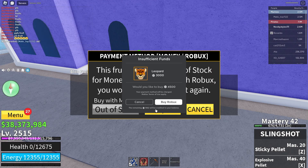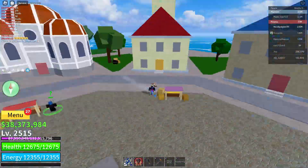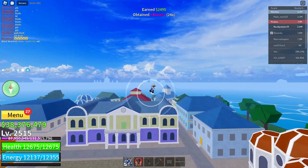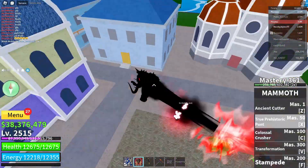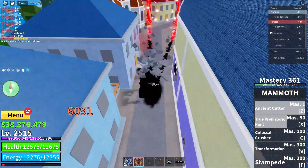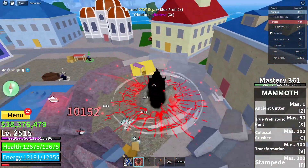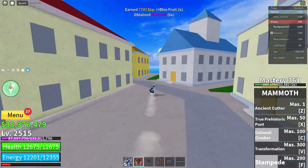Wait until you reset, then click cancel, cancel, exit, and click on the black box. Do the same thing at the other Blox Fruit dealer in the marine start area. Go ahead and go to the marine start area.